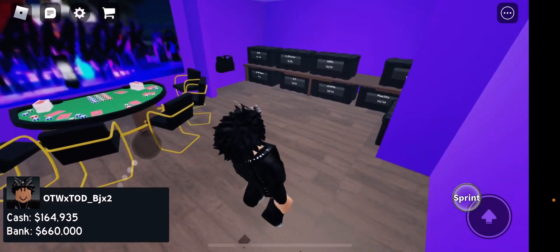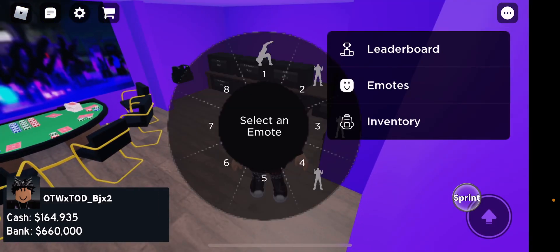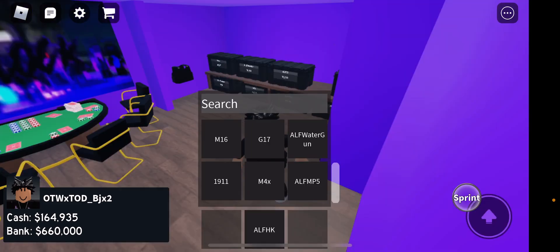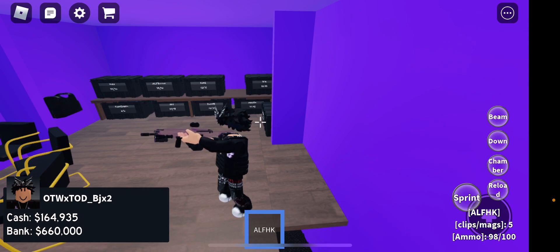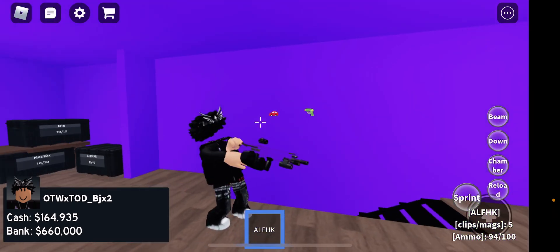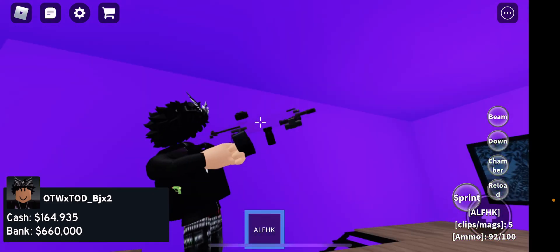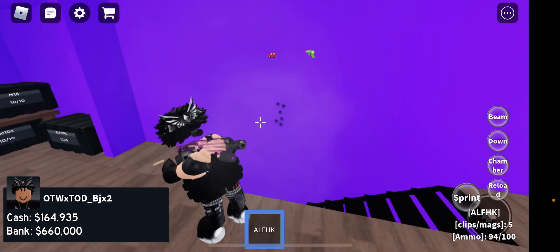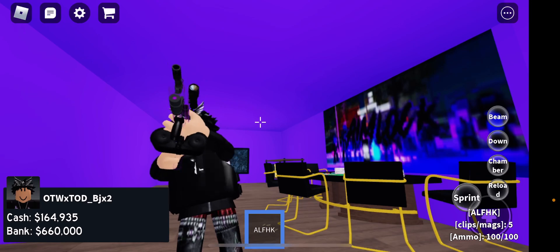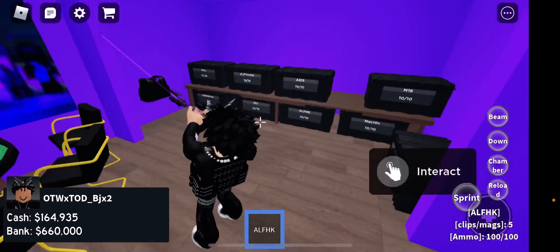They got a custom vest right here, and here we have all the weapons. They do have one gold crate that I have access to. Let's go ahead and get into it. First we have the Aim Lock Family AFL HK — this gun is probably one of my favorite types. And there's a water gun that's coming soon — that's the gold crate.